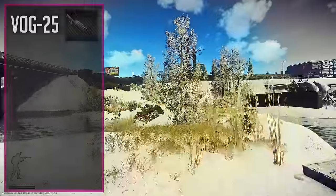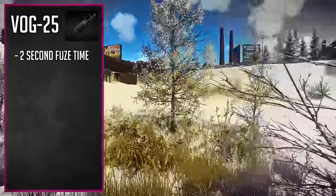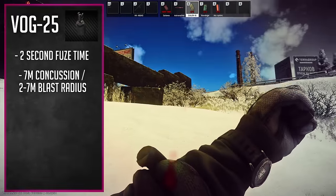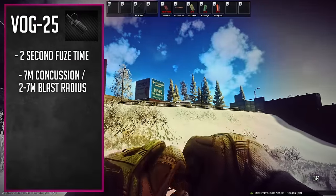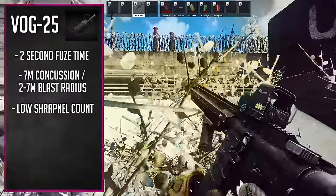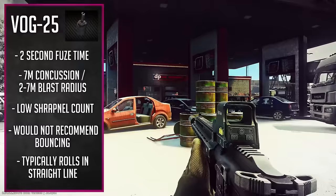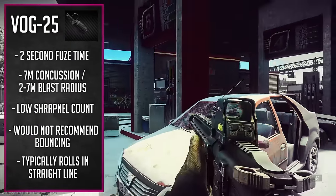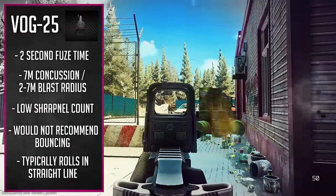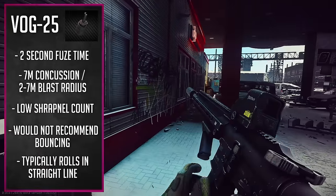The last explosive grenade I want to talk about is the VOG-25. It has the shortest fuse in the game — only 2 seconds. By the time it lands, it's usually going off in around half a second or less. People really do not have any time to react to it whatsoever. It has a pretty big explosion radius and concussion radius given its short fuse. It's going to have way less shrapnel, but that shrapnel is going to be very deadly. Its roll pattern is just a straight line like the RGD. With the short fuse, make sure you're using this in close-quarter or mid-range situations — at 60 to 80 meters out, you won't be able to get the throw off before the grenade explodes.